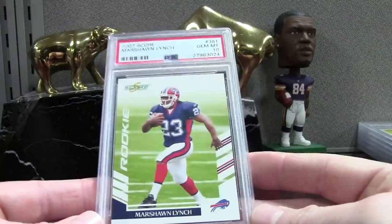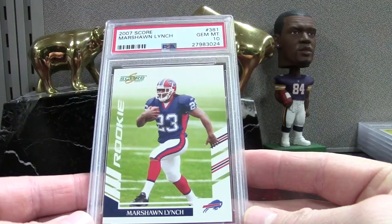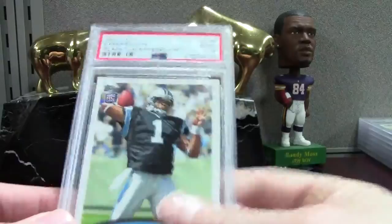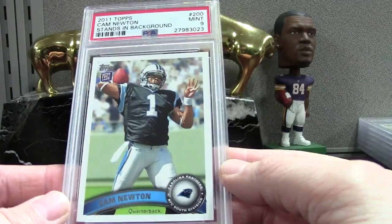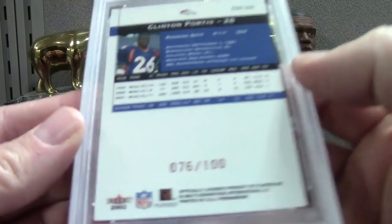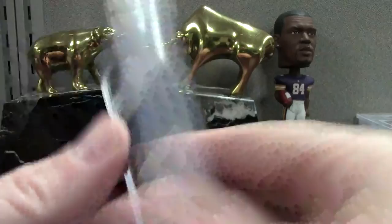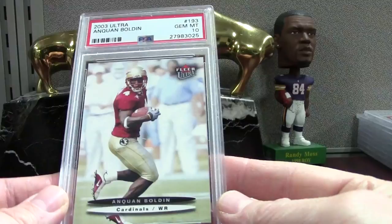This one is just the base version but PSA 10 on that. We got Cam Newton — this is the base Topps one, a midnight grade on this one. This is a Fleer Premium Star Ruby Tomlinson PSA 7 — it's got a little print run so I thought it was neat. It really doesn't look that bad to me but maybe there's something I missed. PSA 10 of a possible Hall of Famer. Then we have 2003 Ultra Boldin in the FSU uniform PSA 10.